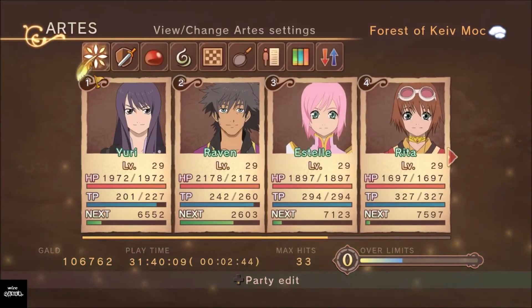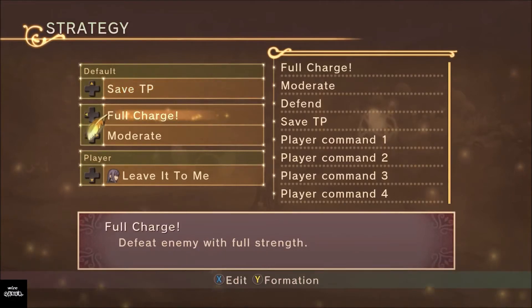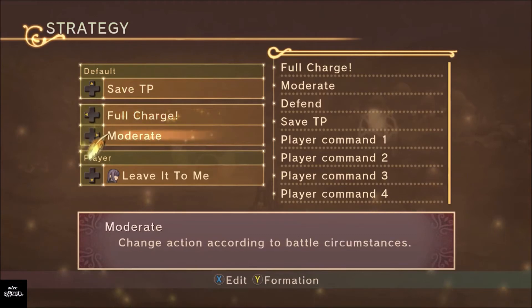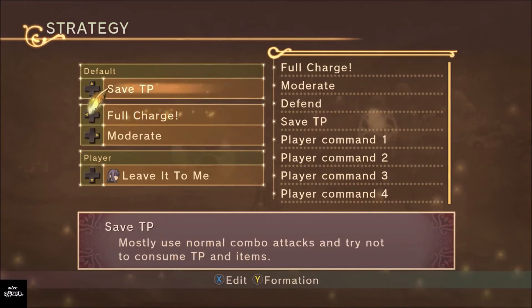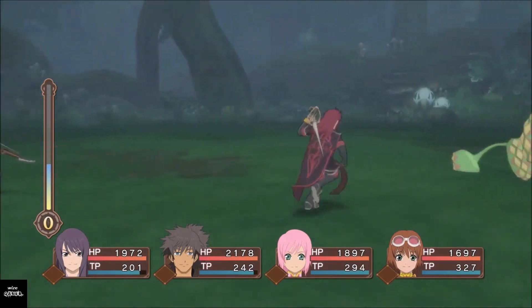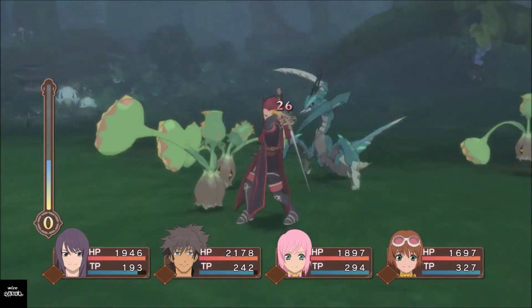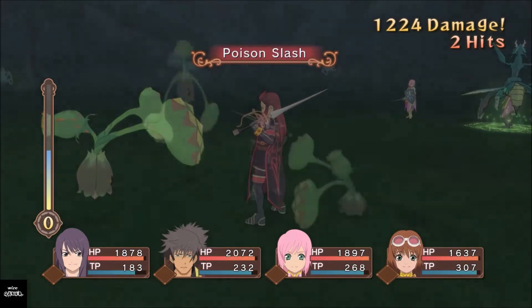Let's get into a battle now, first on Save TP. Whichever strategy is set on top is what they'll use by default when entering a battle. You can change it within the battle by pressing the directional button. So if I want to switch to Full Charge mid-battle, I press left on the d-pad. Right now I'm in Save TP — Yuri on the far left was already a bit low, but we should see they hardly use any TP points while still killing enemies.